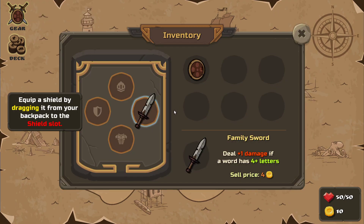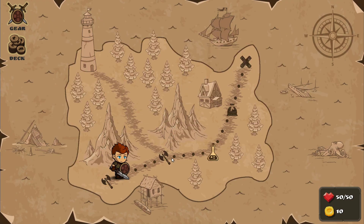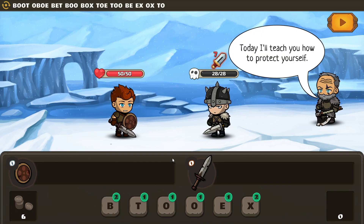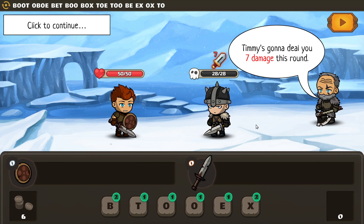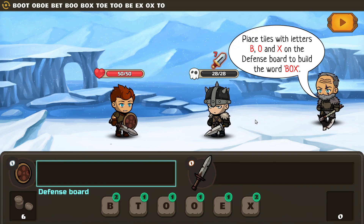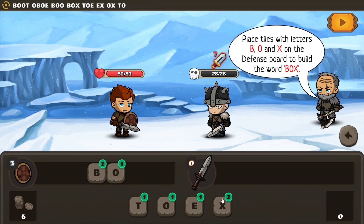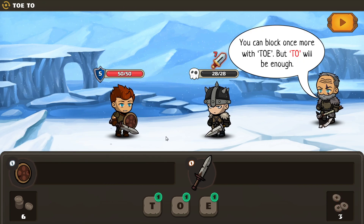Open my inventory. Equip a shield by dragging from the backpack to the shield slot. Here we go, time to go. Hello sir — protect myself. Timmy. Seven damage. 'Box' on the defense board. We get two, three, four, five — five shield, blocks five damage.